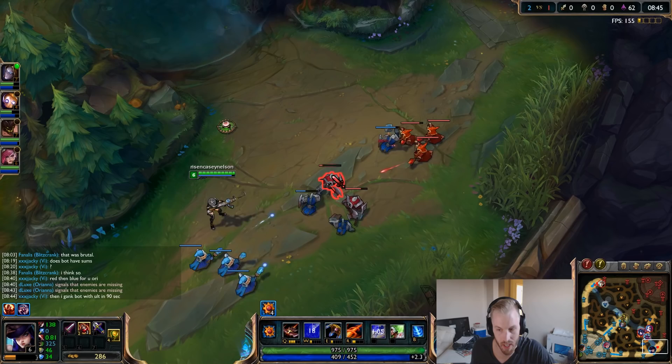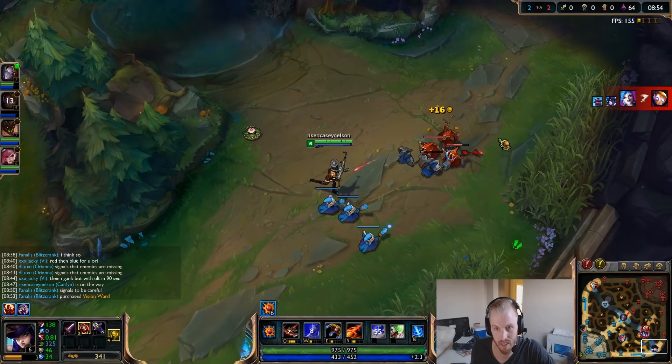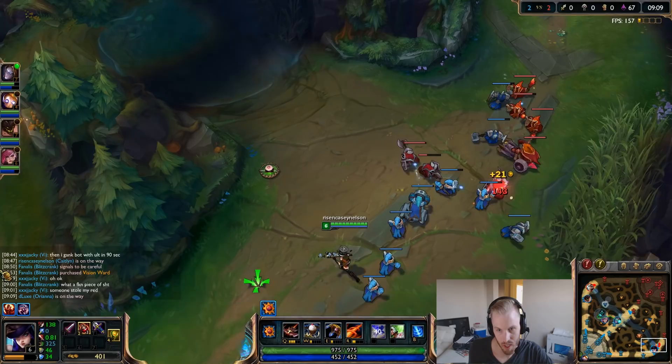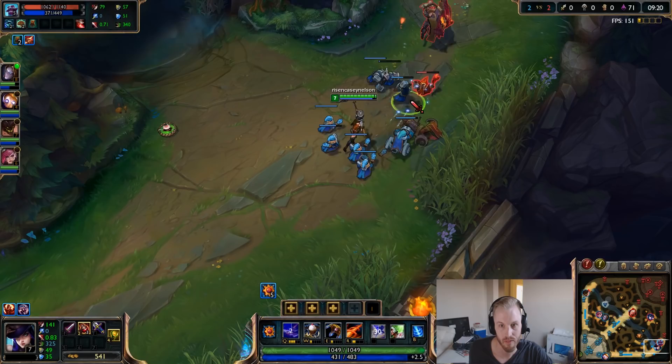We've got two traps here; we can lay down a third probably just along the wall, so if they do come they have to go around it. Blitz is dead — we're just going to let them die, there's no point fighting that. First dragon — it's okay to give it up; it's only 6% attack damage. This early in the game with not many big items, 6% really isn't noticeable. However, they just did dragon, so I'm afraid to push too far.